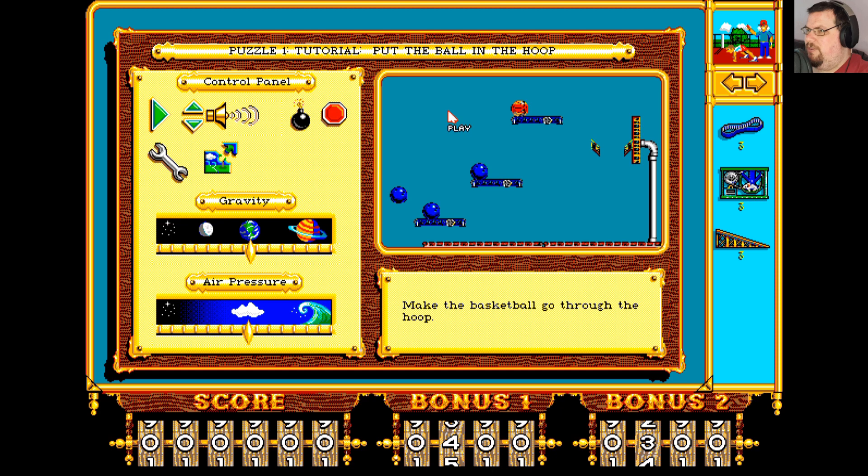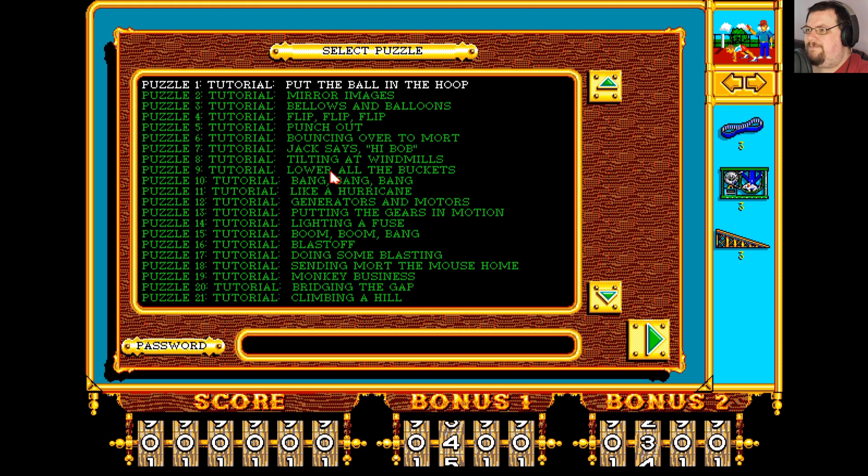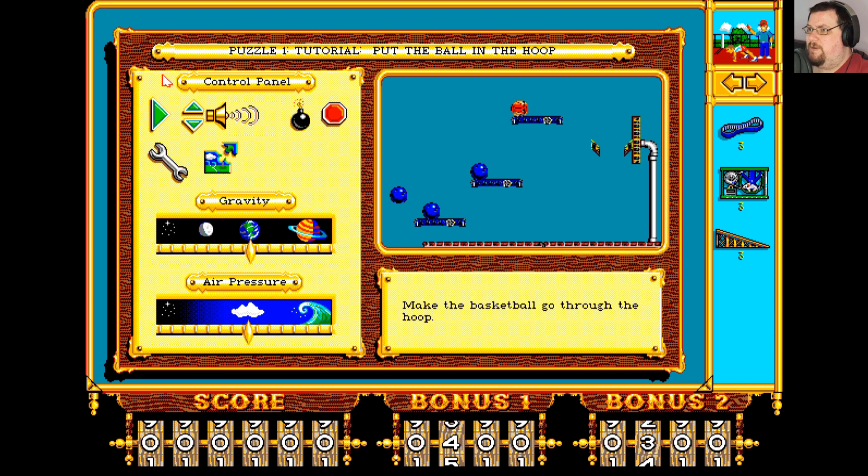Going from the very beginning, puzzle one tutorial: put the ball in the hoop. So there's a lot of tutorial puzzles, but these give you a really good insight into how all the different parts work. So it's worth playing through all of them.